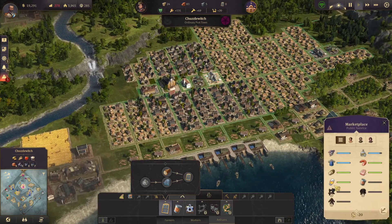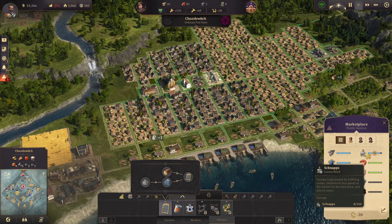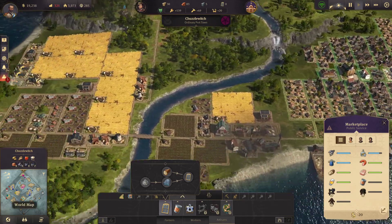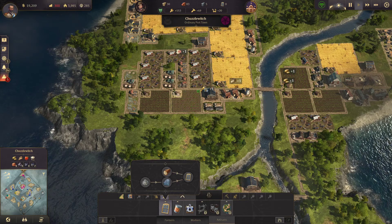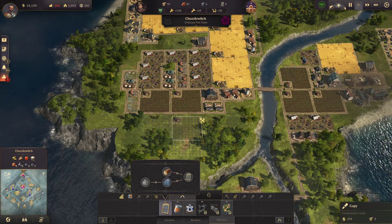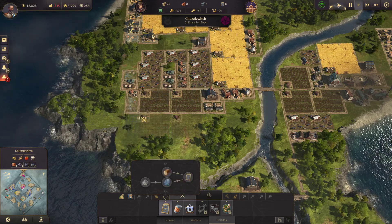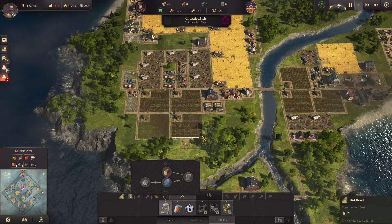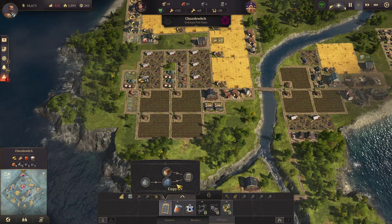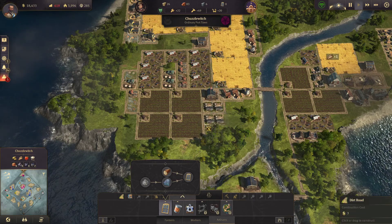How much beer have we got? Lots of beer. We've got no schnapps — and we did just build a load of houses, so let's boost our schnapps production. We don't want to run out of schnapps. Build another two farms. Everyone consumes schnapps — it's a popular drink. One, two more schnapps distilleries and we've boosted our supply.